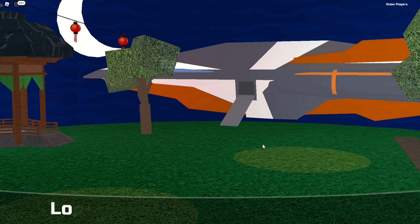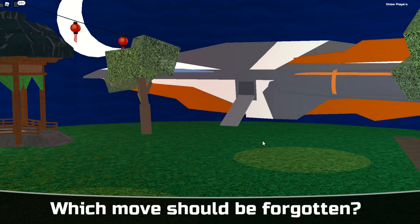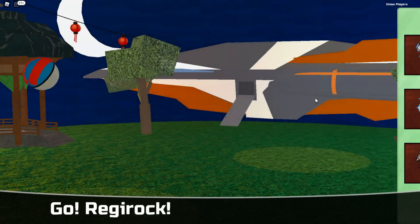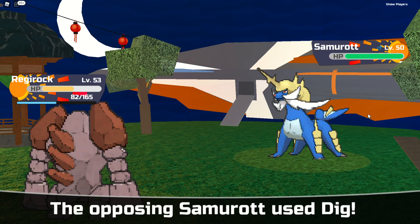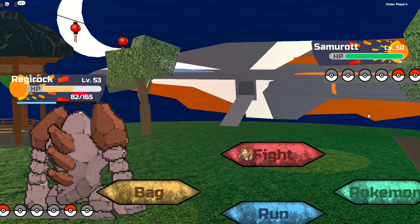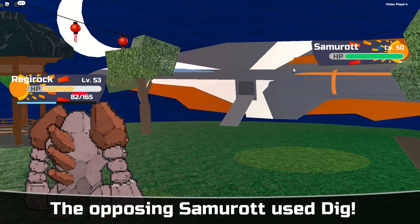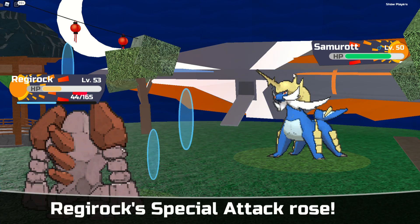Recoil — let's go! Quick Attack — no, it always goes first. I don't want Return, it sucks. Lock-On — I've lost my strategy, hasn't worked. Charge Beam, let's try this. I don't think ground has much effect on Ready Rock. Never mind. I think I'll just use a different move — maybe Hammer Arm.